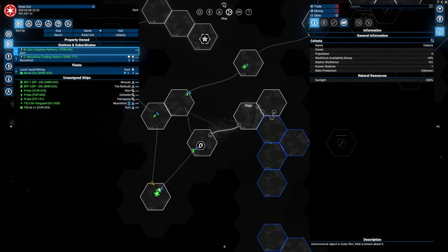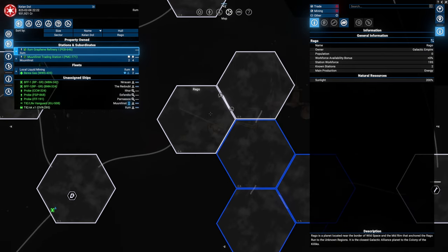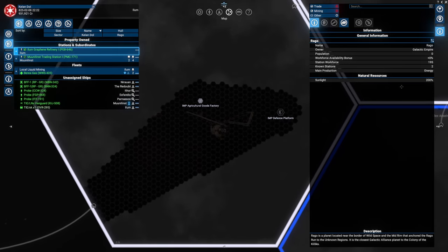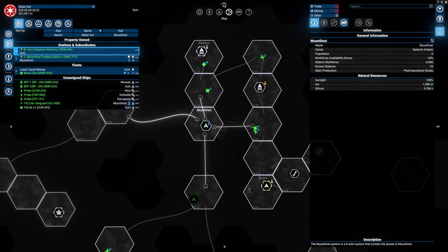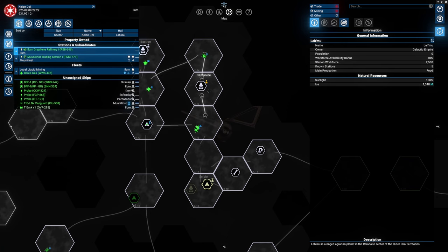The other system I looked into is actually Raggo. It's not an interesting system at all, but it has 200% sunlight. That is multiple systems with a high amount of sunlight — we have 150% in Bastion.